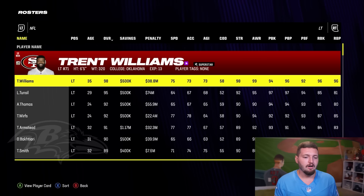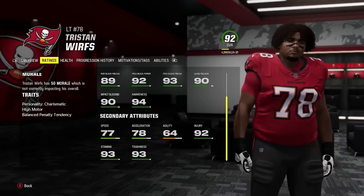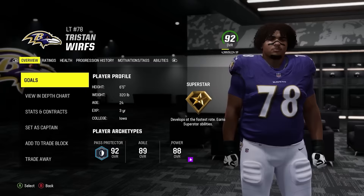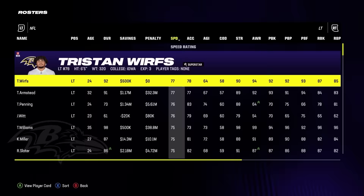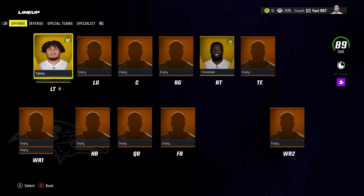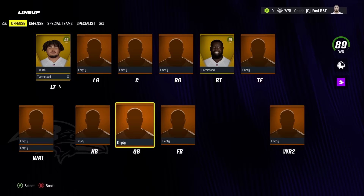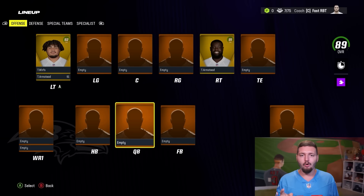Now we're going to go through and add the fastest offensive lineman at every position, which will hopefully bring this overall up. Unfortunately it's not going to be Trent Williams — but please tell me the fastest left tackle in the game is somebody half decent. Tristan Wirfs — I'll take that. 77 speed for a man this big is ridiculous. We got ourselves an absolute stud and the fourth best left tackle in the game. Crazy enough, Teron Armstead is going to be his backup, who also has 77 speed, bringing our overall all the way up to 89 with a 99 offense. We don't even have a quarterback, running back, or wide receiver yet.